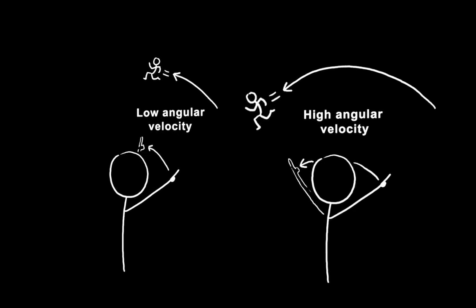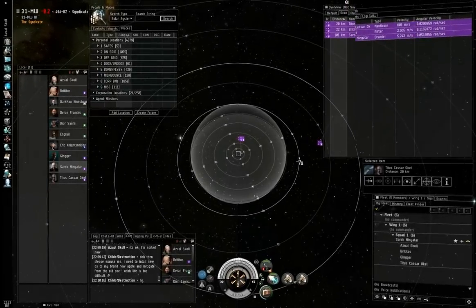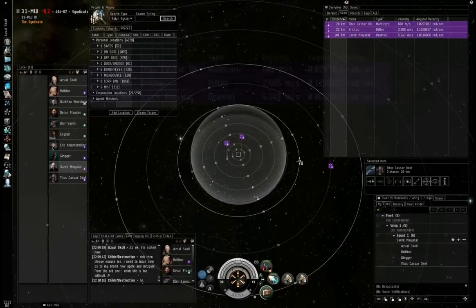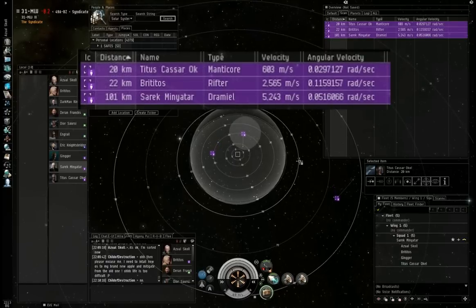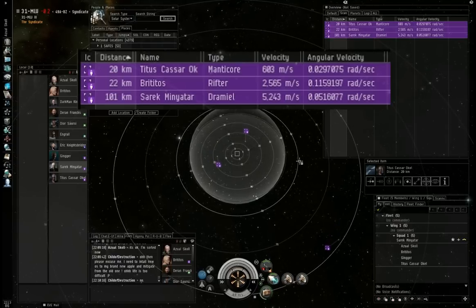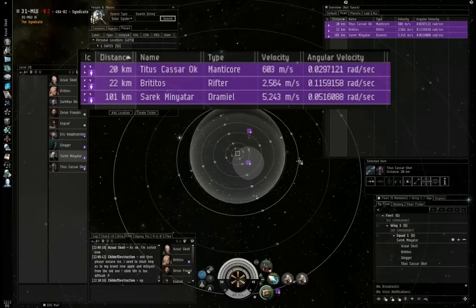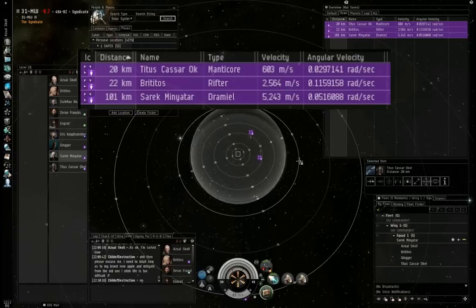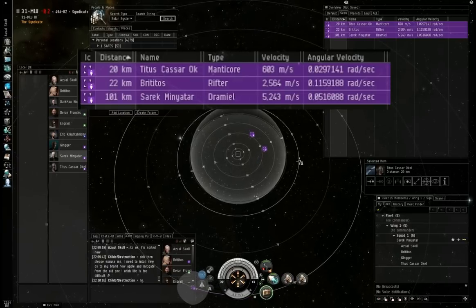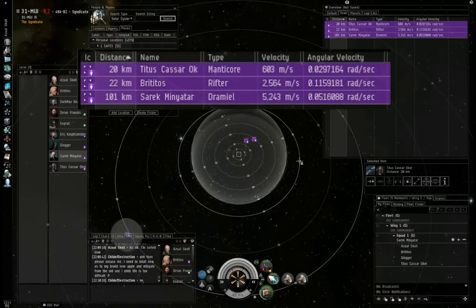The easiest way to understand angular velocity is this: imagine someone's running around you in a circle. You hold out your hand and have to keep it pointed at them at all times. The faster you have to move your hand, the higher their angular velocity relative to you. In this example, Titus Kassar in the Manticore is orbiting relatively slowly at 20km, giving him an angular velocity of just under 0.03 radians per second. Brutitos in the Rifter is orbiting at the same distance but faster, giving a much higher angular velocity of 0.1 radians per second. Sarek in the Dramiel is orbiting far faster than both, but at much longer range — despite his high speed, this means he's taking longer to turn around me, so his angular velocity is lower.